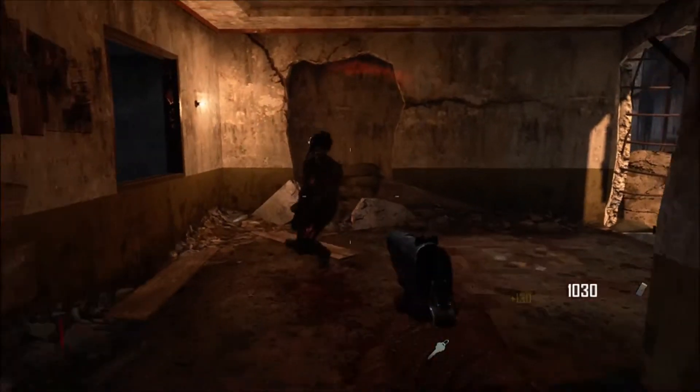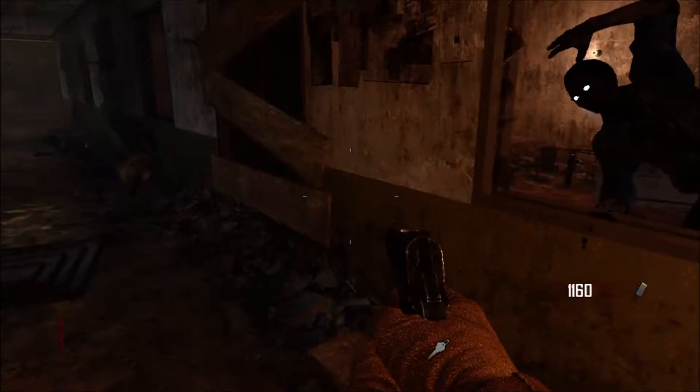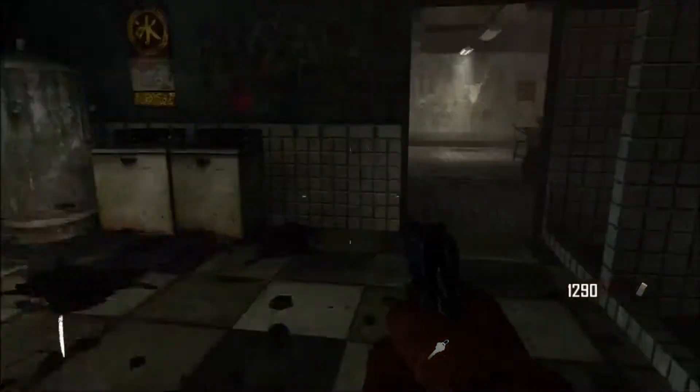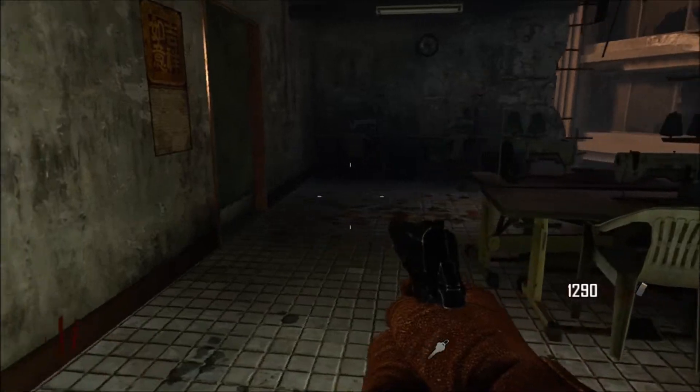And yeah, this zombie here seems like he's a new one — he's got sort of like combat armor on by the looks of it. And he takes two stabs on round one, so presumably he can take double the bullets, and obviously as the rounds go on, it'll get harder.